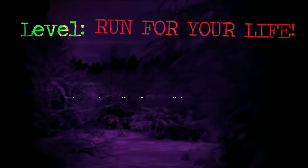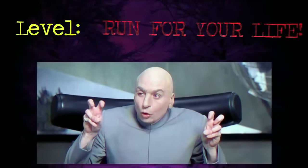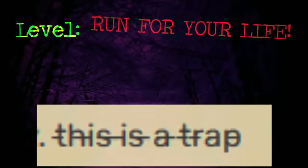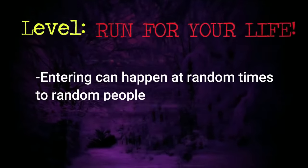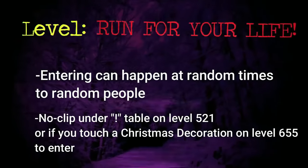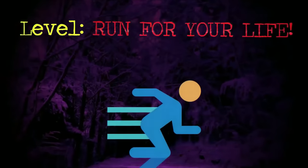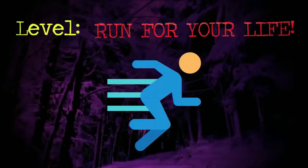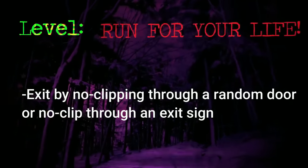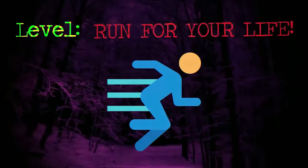There is actually a colony here called the Creature Befrienders — 23 members, led by a guy named Derek — who joined the army of creatures and befriended them. They're supposedly nice to wanderers and give them food and supplies, but it's most definitely a trap. Entering this level can happen randomly, but you can also enter voluntarily by noclipping under a table with an exclamation mark on level 521, or by touching a Christmas decoration on level 655. To exit, you run the 6 miles to the exit door, or sometimes noclip through a random door to level 832 or through an exit sign, though those don't always work.